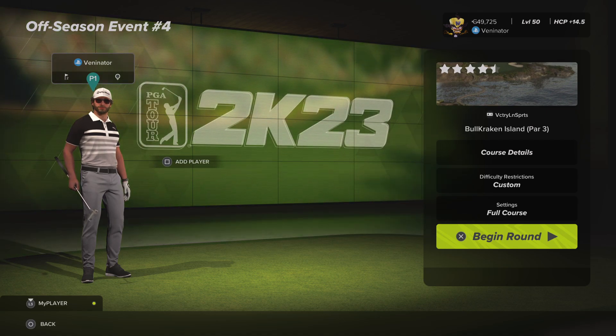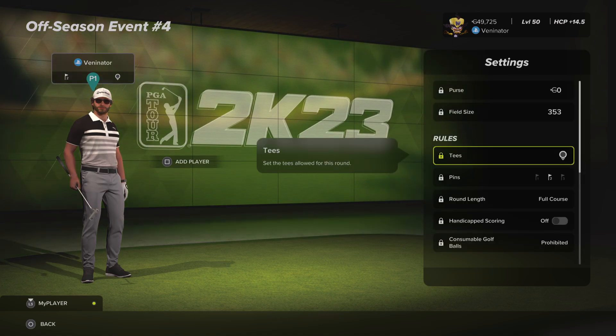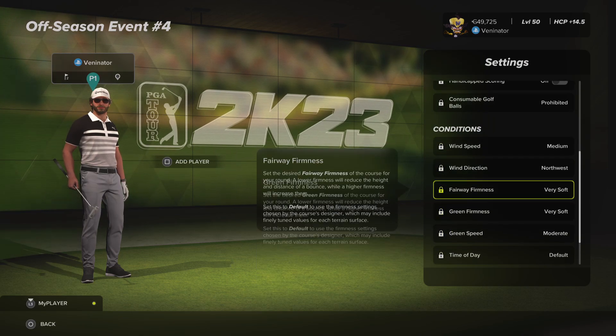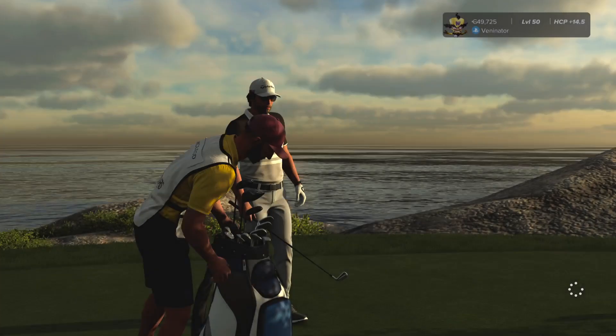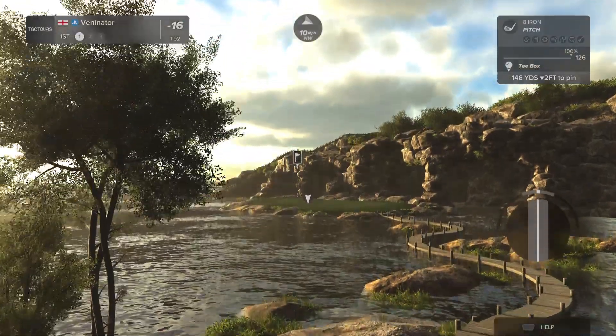I don't think the pin placement makes this anywhere near as easy. I think the scores are going to change quite dramatically, but we're going to play and just have some fun and see how we get on with the second round. We've got black tees, pin set two, medium wind so we've actually got some wind here now. Very soft fairways, very soft greens — the opposites of what they were before — and the green speed is moderate. Par 3s, I do not actually tend to play well on par 3s most of the time. You have to be very precise with your shots, and with the pin placements being in different places, it might well be a real challenge.